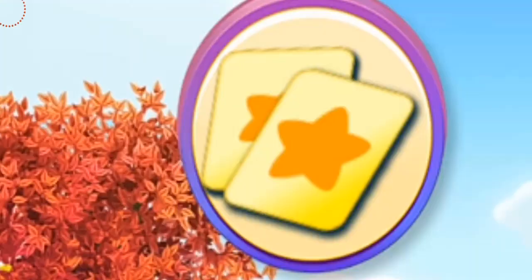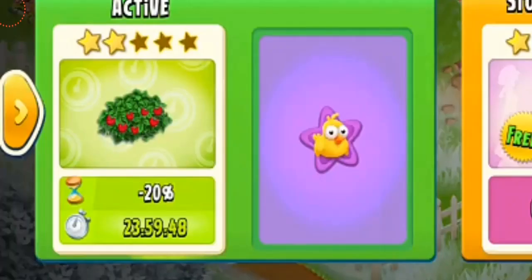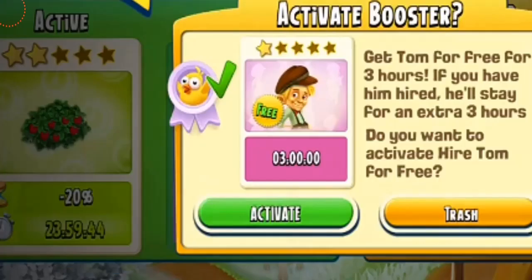The second perk is the extra booster storage, and I know a lot of people are going to love this. By using this perk, you will be able to activate two boosters for free at the same time. In the picture you can see one booster is already active and there's one more slot to activate another booster, which shows a baby chick icon on it.